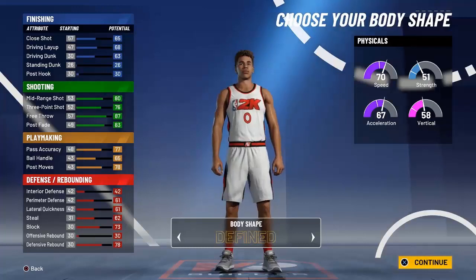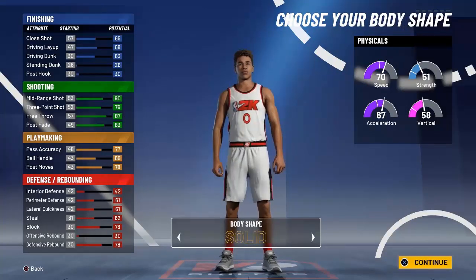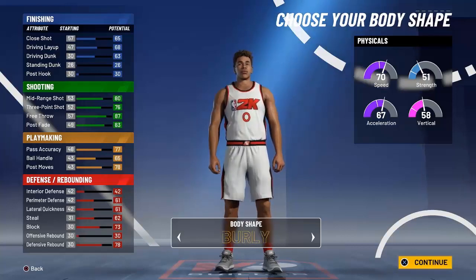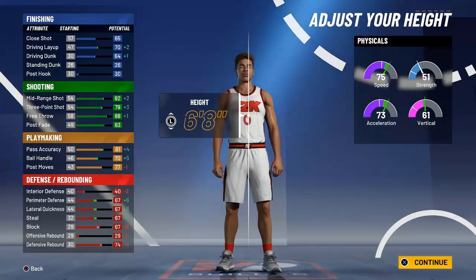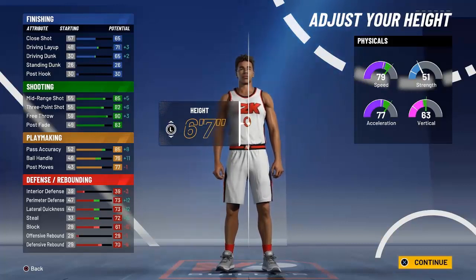For body type, Jason is kind of built so we can go fine — that's cool. We'll put the height down to six foot seven. You can see your driving lanes go up by three, speed going up, vertical going up, acceleration going up. That gives us an 82 three-point shot, and this is before the wingspan.